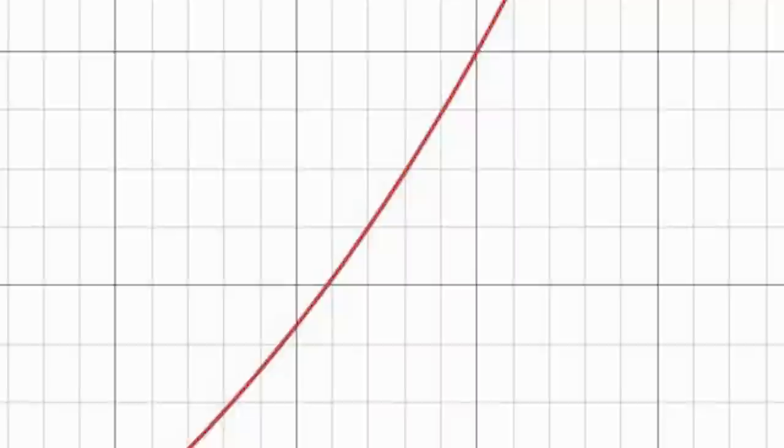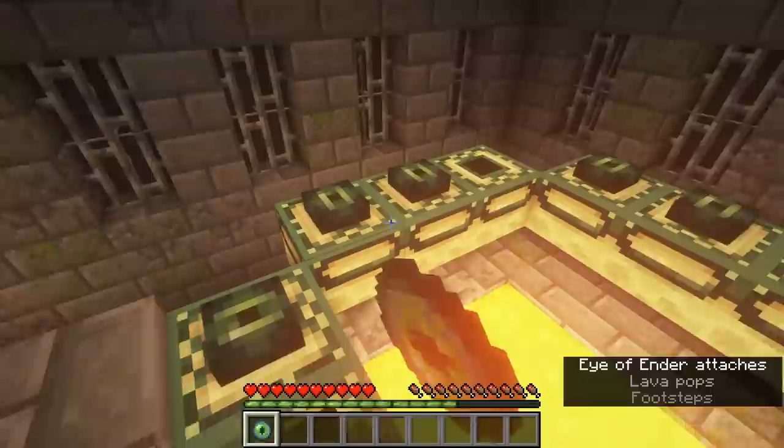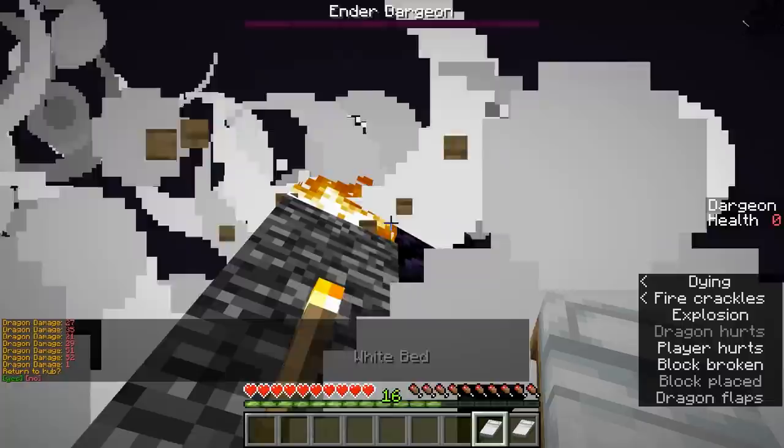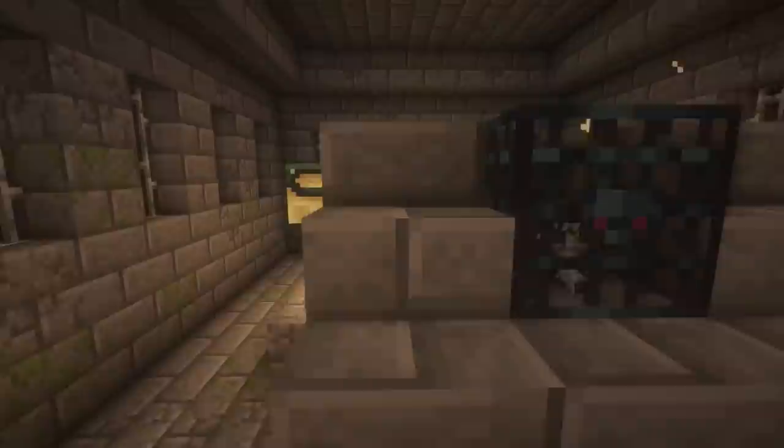Before telling you about the progression of the record, it's important to understand the grind. The goal in Minecraft Random Seed Glitchless speedruns is to get eyes of ender in order to enter the end dimension and beat the ender dragon. These eyes can be thrown, and the direction they go points to where the nearest stronghold is — a structure that spawns in multiple locations and contains a portal room.